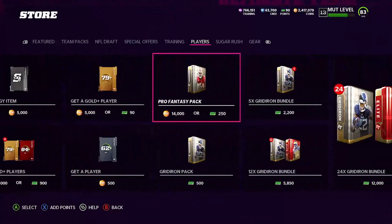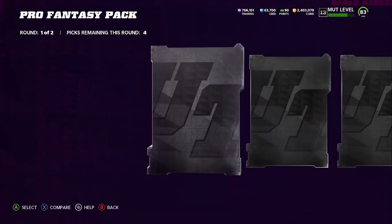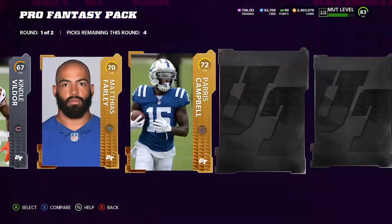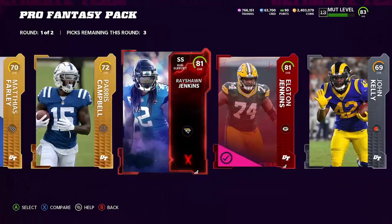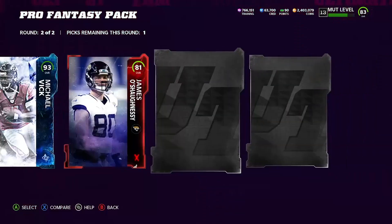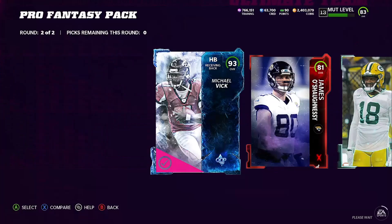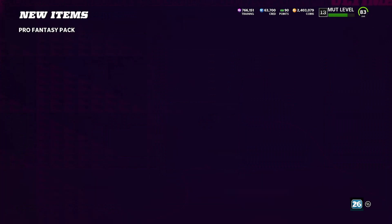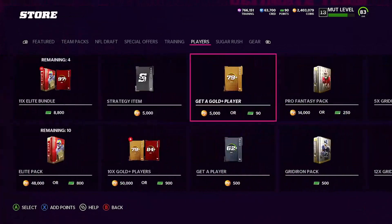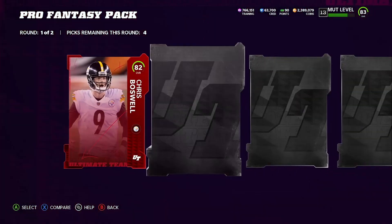I mean, that is just crazy. 90-pluses and elites in the first round are absolutely flying out of these packs — that's why I'm opening right now, that's why I'm showing you guys this so you can see it's actually fire. I don't want to kill the streak — can we pull five packs in a row with a 90-plus? Let's see if we can.